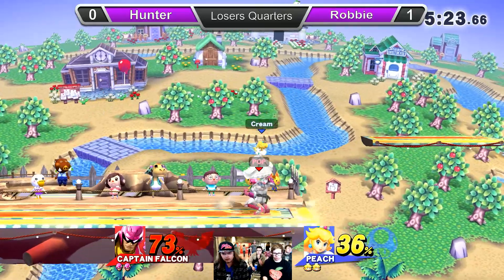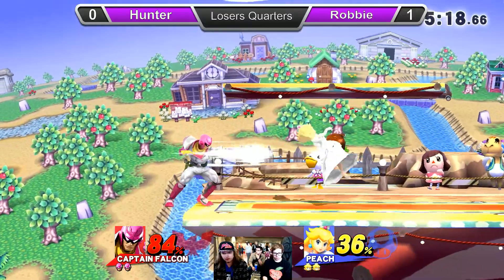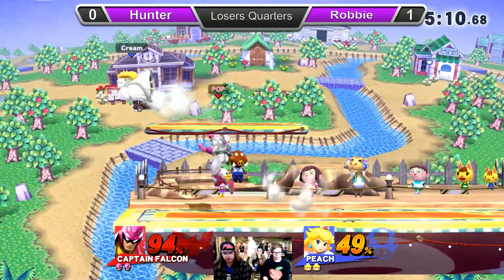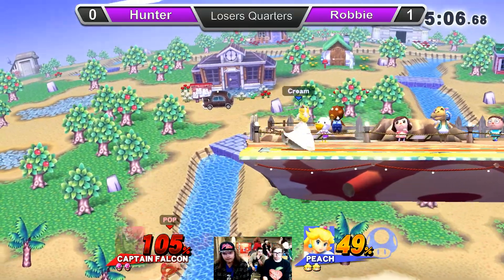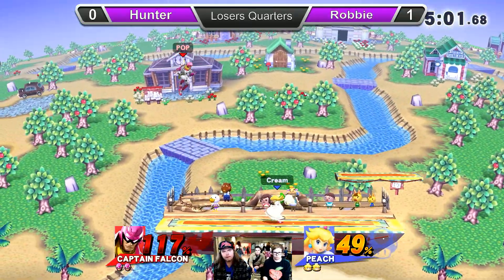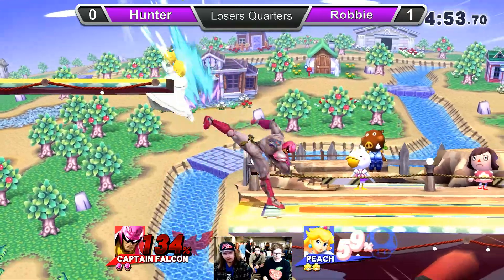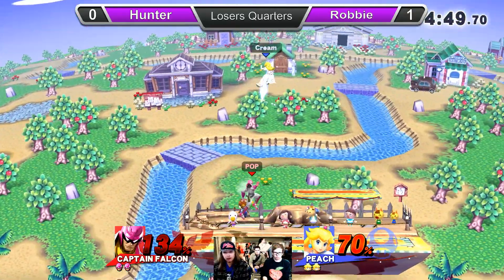We're stuck on the side up there on the Smashville platform. That's fine to play back on stage, but he eats a dash attack from Robby. Robby did have to read with that up smash — didn't see that roll coming, a little mistimed. Falcon Kick gets a weak hit of up smash. I'm not sure if the sweet spot would have taken the stock, but Hunter barely survived.